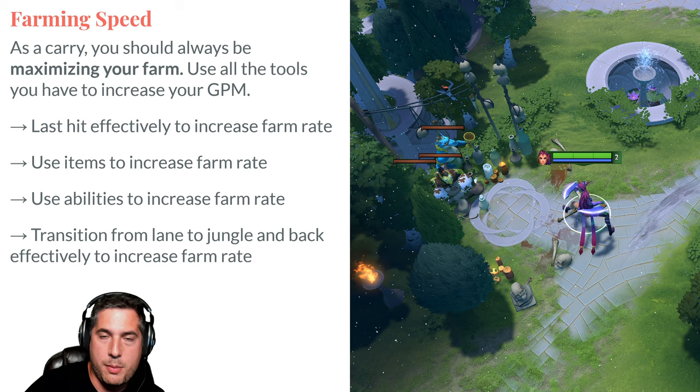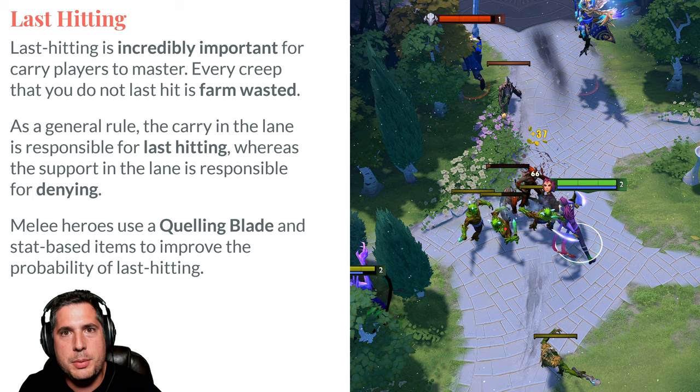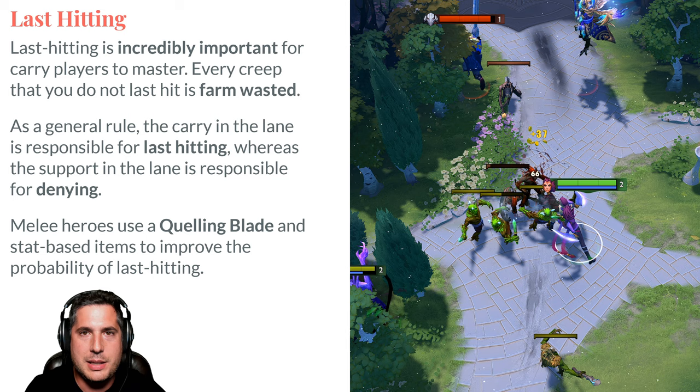Last hitting is incredibly important. If you know you're going to play Anti-Mage or Juggernaut, get into the last hit trainer and focus on learning the last hit. Every hero has unique backswing and unique attack animations — it's very important that you learn them. Every creep you miss is farm wasted, gold you'll never get back. In this example, I get the last hit, then go for the deny, then the range creep — range creeps are worth more, by the way.